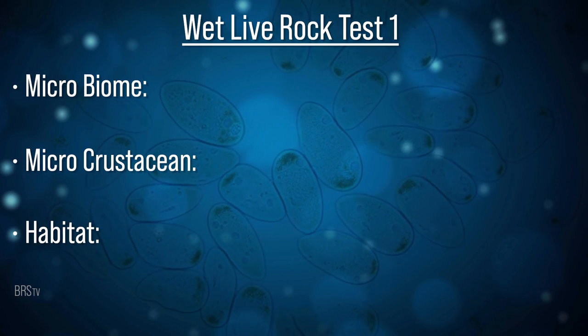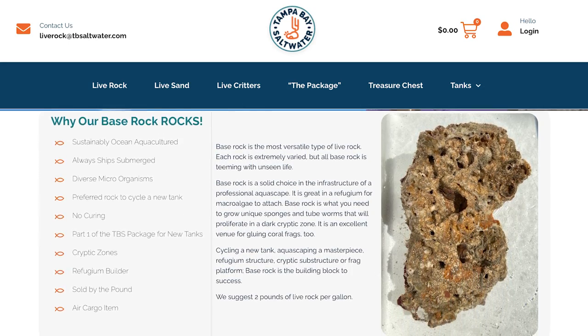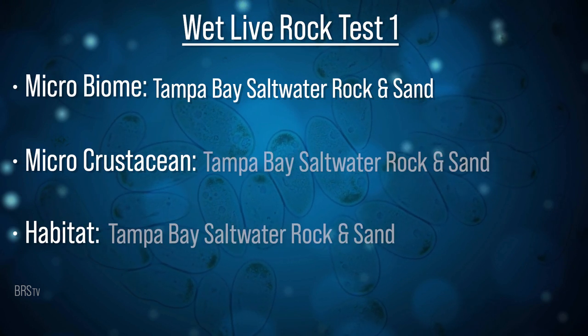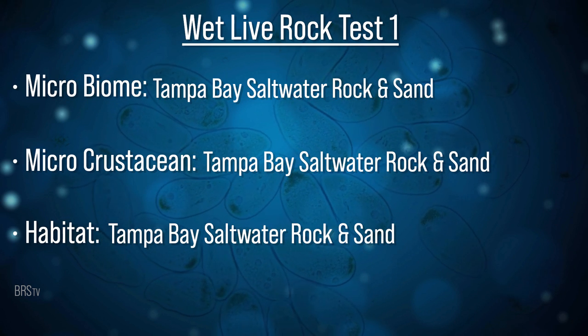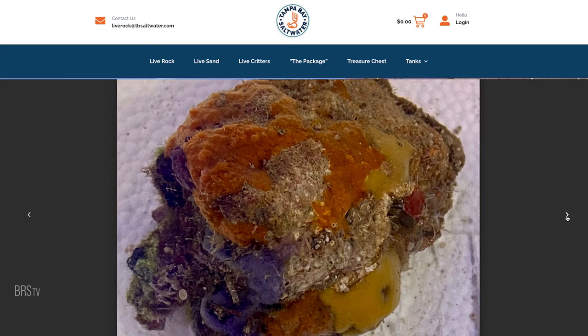The next experiment is based on wet live rock — TBS Tampa Bay Saltwater rock — because gulf rock is really the only widely available source of wet live rock to the average reefer. Gulf live rock is also the only live rock likely scalable to future reefers' needs. For this experiment we use TBS live gulf sand as well as their base rock directly in the display. The base rock has all the microscopic biome and crustaceans but without as much life and organics on the rock, and at significantly lower cost than their premium rock. That's six tanks: two pseudo-sterile, three cryptic fuge, and one sustainable approach to live rock.